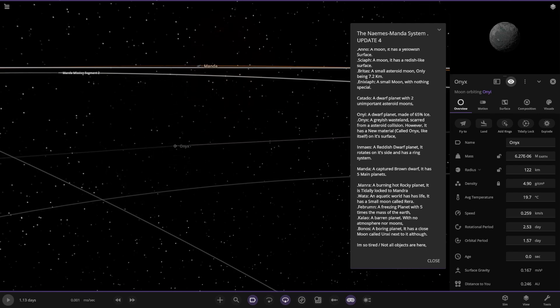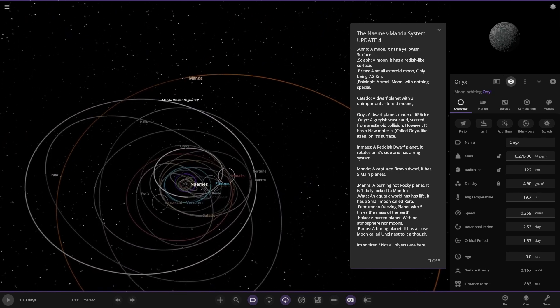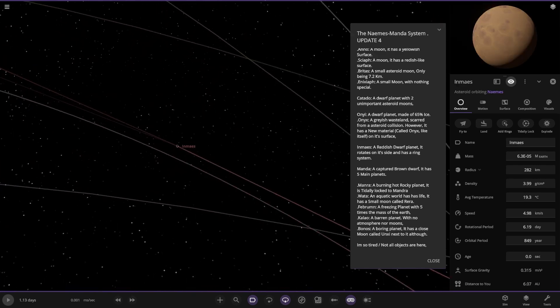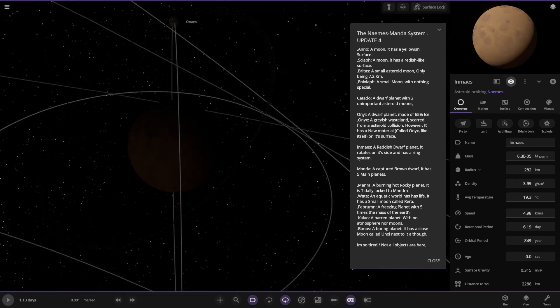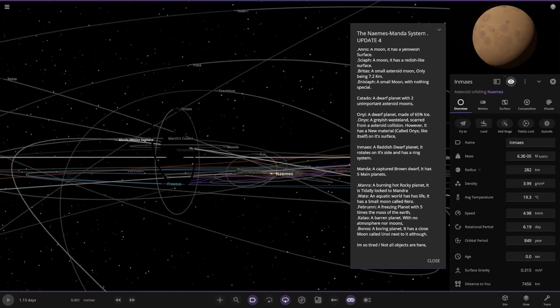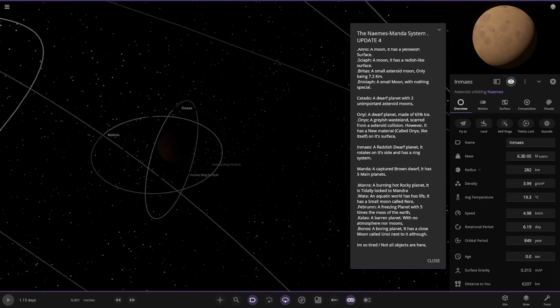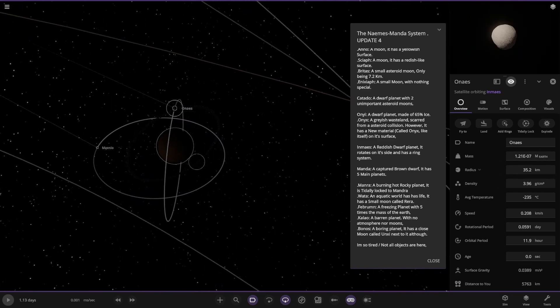Next up we've got In Maze — a reddish dwarf planet. It has a ring system — very hard to see but it is there. You can see the shadow of it where the trail is actually behind it.